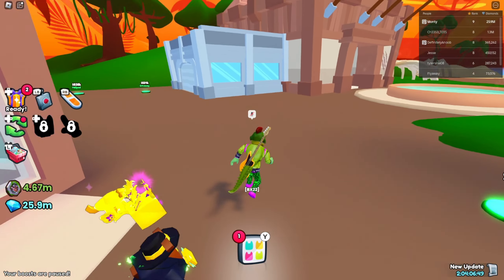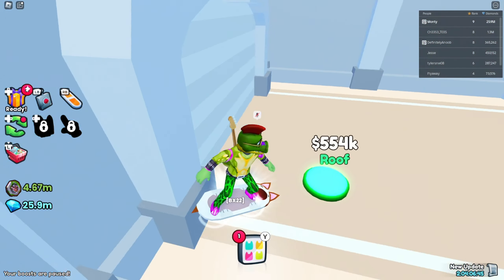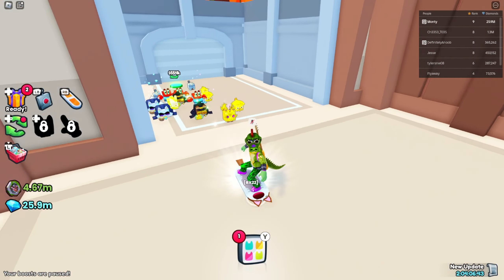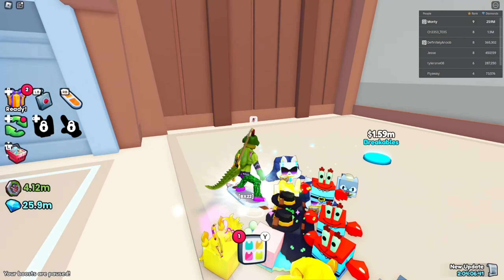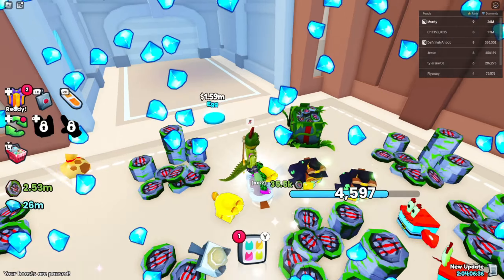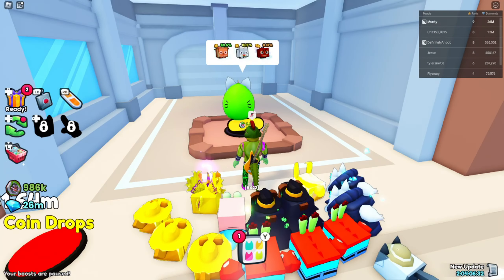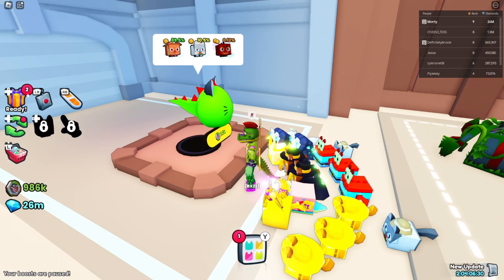We've got a bunch of money saved up. Let's go see if we can get a new egg or something. Breakables! I knew it! Where's that egg? I love that egg — I wish I could just have that egg as a pet.